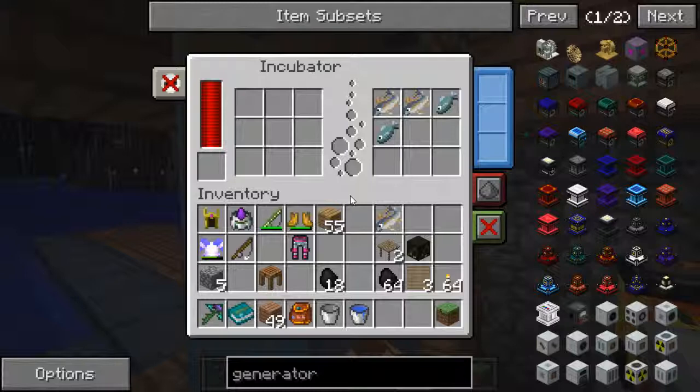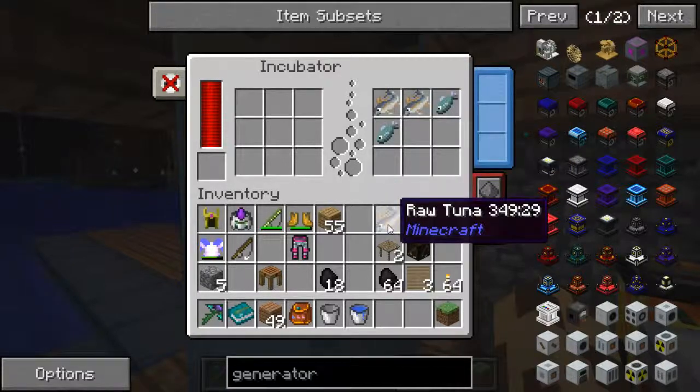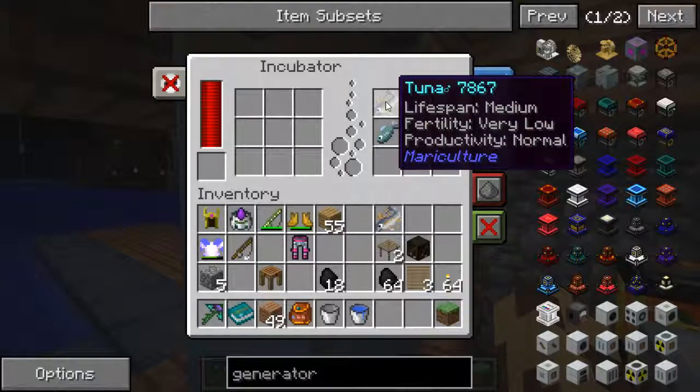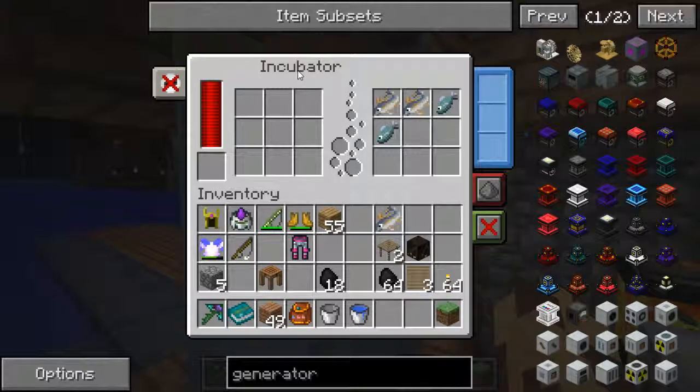It looks very much like this — see these bubbles. Now here's the difference: this is raw tuna, 'lifespan medium, fertility very low,' blah blah blah. This is a live fish but it was made in an incubator from an egg. Honestly folks, to start this I ended up cheating in a pair of fish to make an egg to put in the incubator.